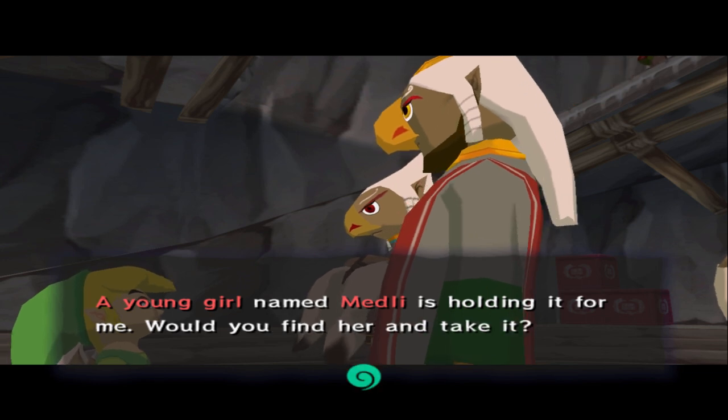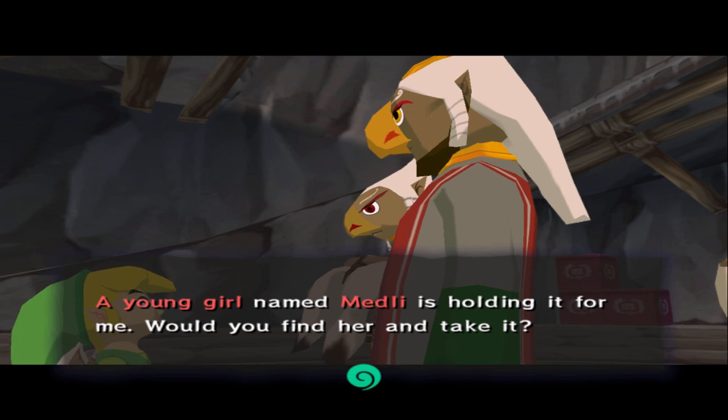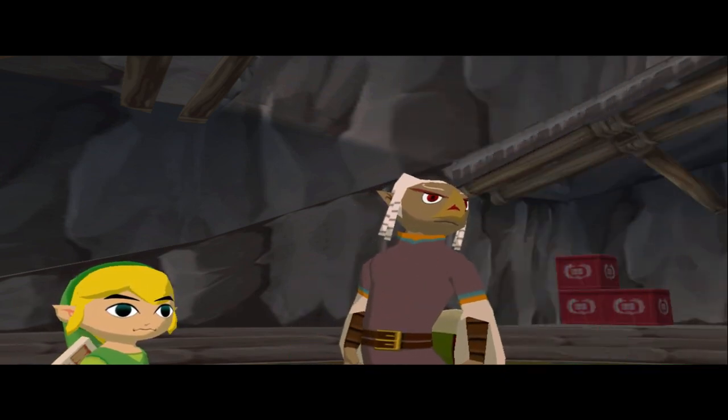Link is a gallant young lad — I feel certain that Prince Komali would open his heart to him and speak freely of his fears and worries. Let me be direct: my son Komali is of the age to earn his wings, yet he is weak in some ways, and in light of the current situation, he may just give up on ever getting them. What say you — will you share some of your courage with my son? Sure, man. I thank you. Way to force me to do chores, dude.